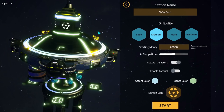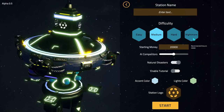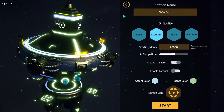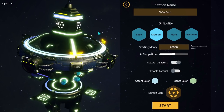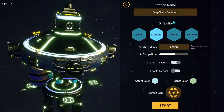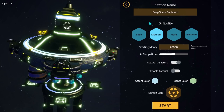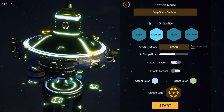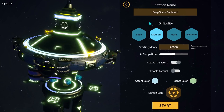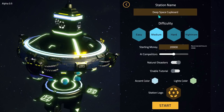The first thing we need to do is give our space station a name. Let's call it Deep Space Cupboard - I like the sound of that. And if you want to go and get a really good cup of space tea, you get it from Deep Space Cupboard. That's what we're going to be known for - really, really high quality cups of space tea. Name settled.